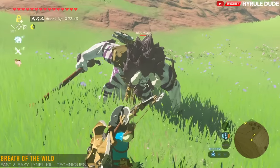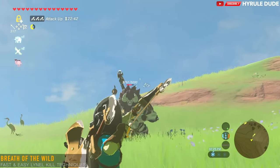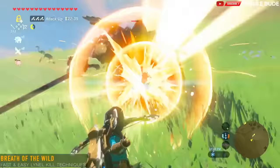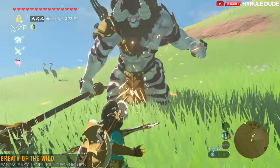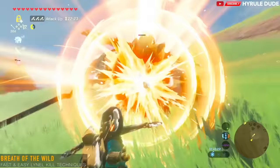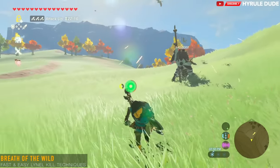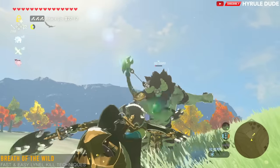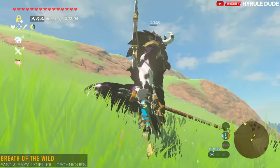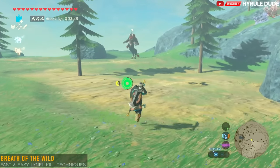I just hit this Lynel in the face with an arrow and that stunned him and brought him to the ground. This is the bow beatdown method, where I literally just pound his face with arrows one after another until he is absolutely destroyed. This is a very powerful Lynel, so I'm using a powerful bow obtained from defeating another Lynel previously. For the next Lynel I'll use low-powered weapons — and there you go, that was the bow beatdown method. This dude just got demolished without one weapon swing.